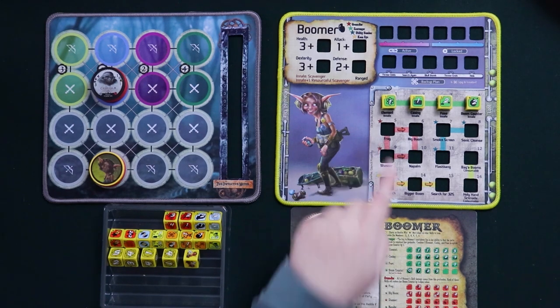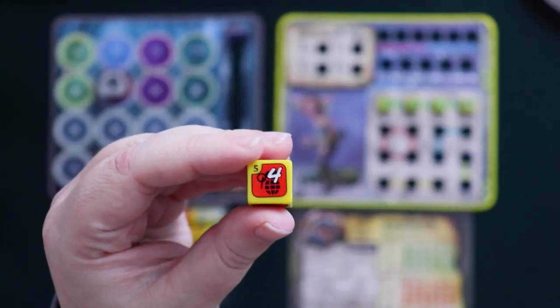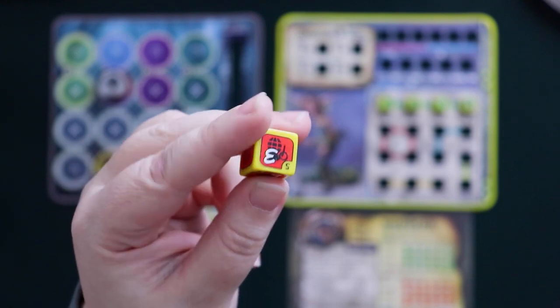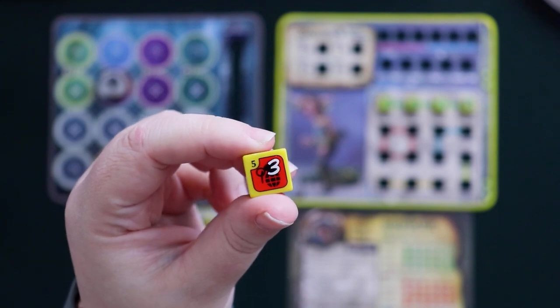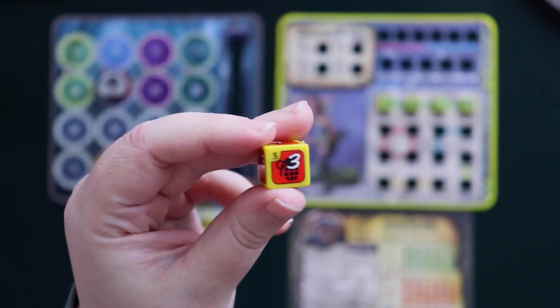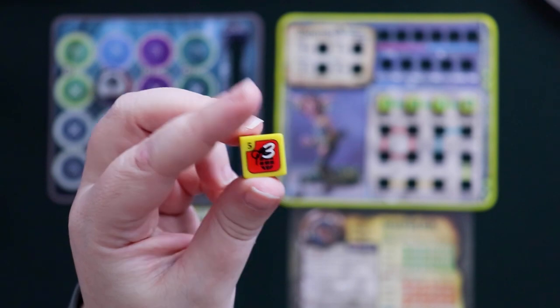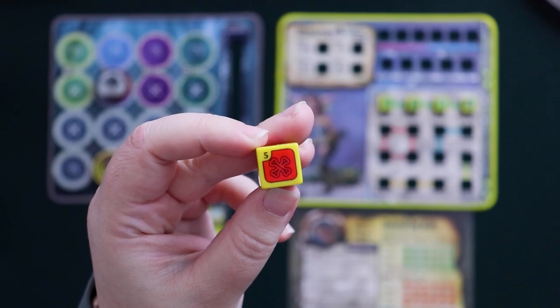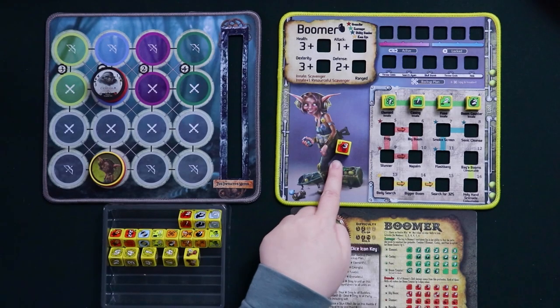Let's talk about frag first. This is Boomer's frag die, and as you can see it can do quite a bit of damage — your max damage is four, the other damage sides all say three, and then one side is a miss that we're about to discuss. Frag is a very dangerous die because it does splash damage.